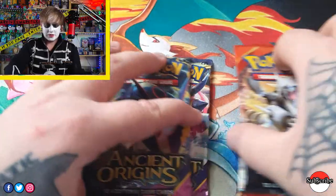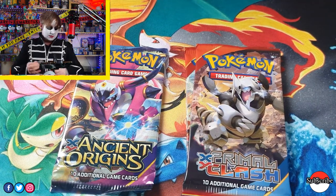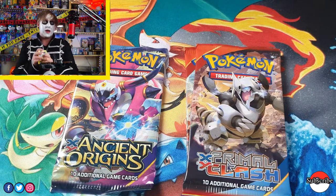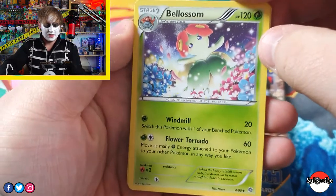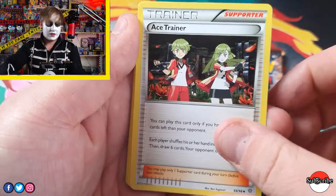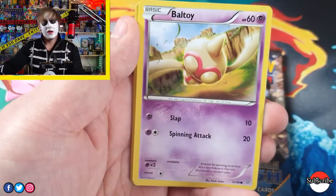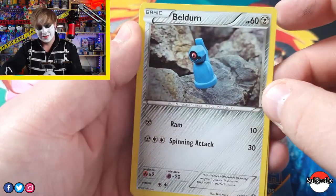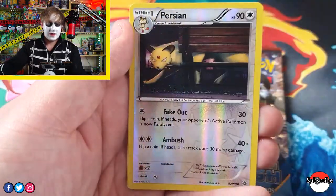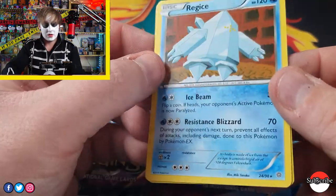I think the Rayquaza in this set would be a nice pull. Code card. Blossom — nice artwork, that would be a lovely holo. Ace Trainer, a Spatial Energy, a Malamar, Baltoi, Beldum — look at that, just floating there, it's clay. Golurk, a Relkanf, a Red Foil Persian — that's actually nice artwork — and we have a Reggie Ice. Ordinary Rare, but he's pretty good.